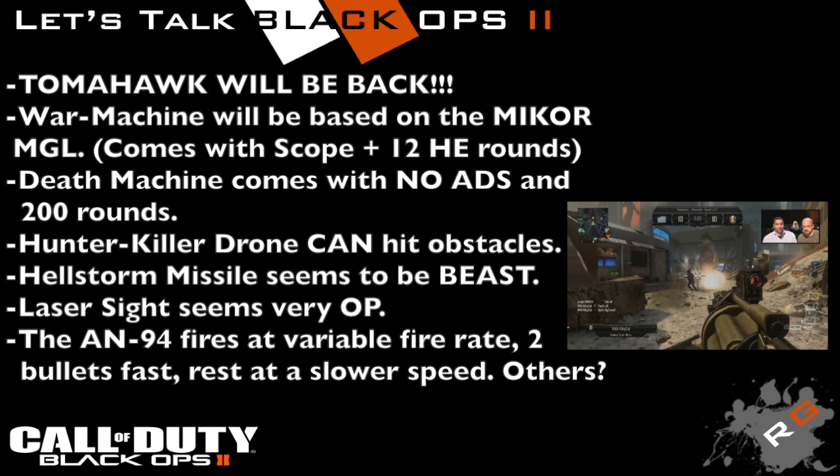The AN-94 has a variable fire rate. David Vonderhaar said it fires two bullets fast and the rest at a slower speed. This is a really cool feature because it allows pro players taking on enemies at long range with an assault rifle to just pull the trigger and it should take care of any enemy. We could also see this feature on other guns, which would be really cool.